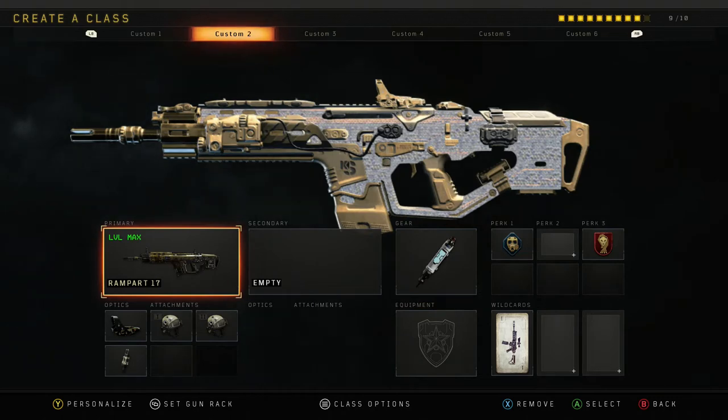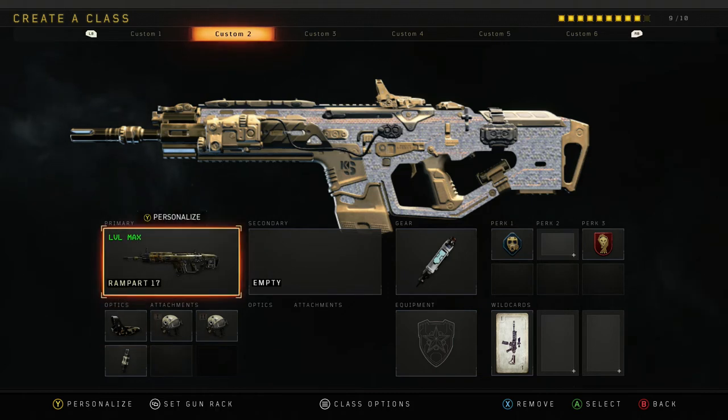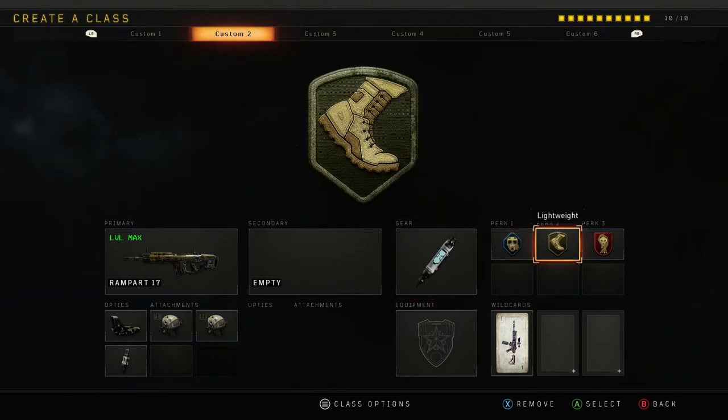For the Rampart, this is just a damage machine. Usually I rock grip on this gun, but you don't even need grip anymore. Just rock both high cals — it really makes this gun a beast — and a reflex. Aim for the head, you'll be okay. The perk I forgot here is lightweight. Same situation: Stemshot, Tactical Mask, lightweight, dead silence.